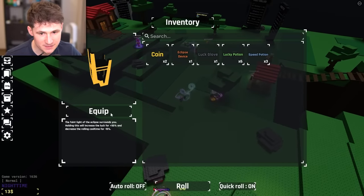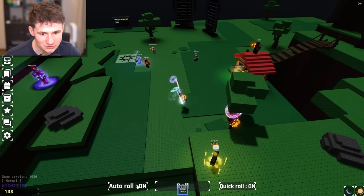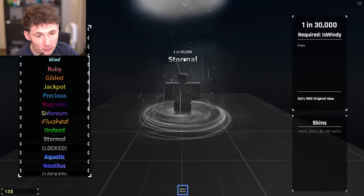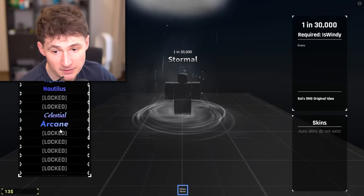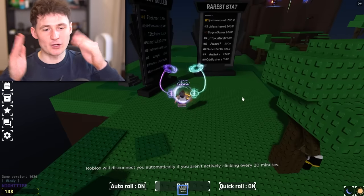Let's go for the Eclipse device — 50% luck, minus 15% scrolling, extra gambling, just like we like it. Last but not least, collection. What did we get? Stormal. That one's new. Straight to the garbage bin. Nothing else is new. Tough life, dude. We'll get back on the grind. I'll see you guys tomorrow.